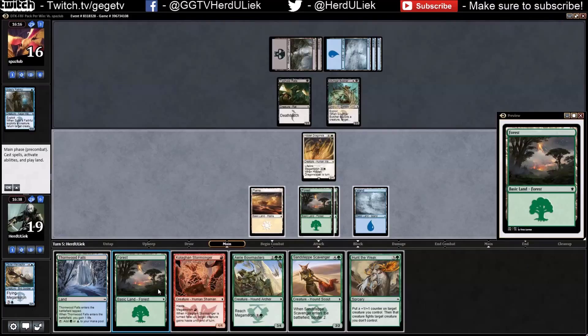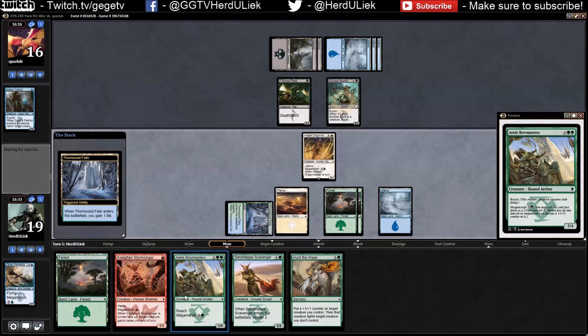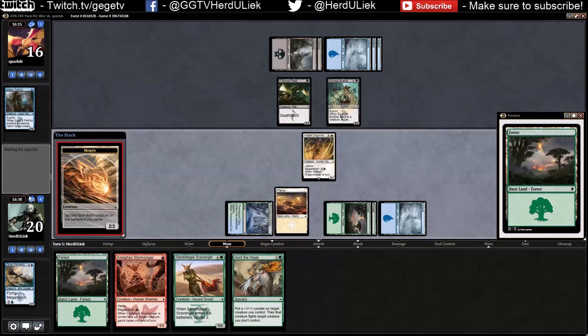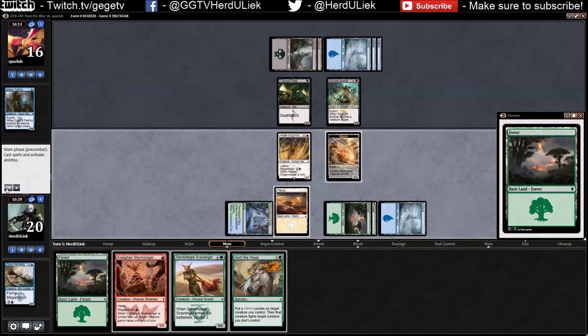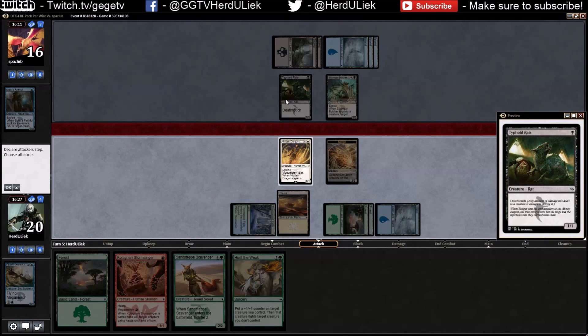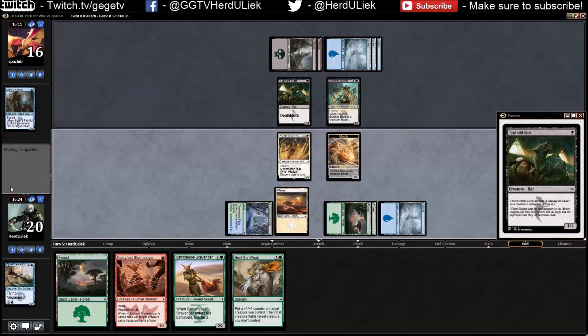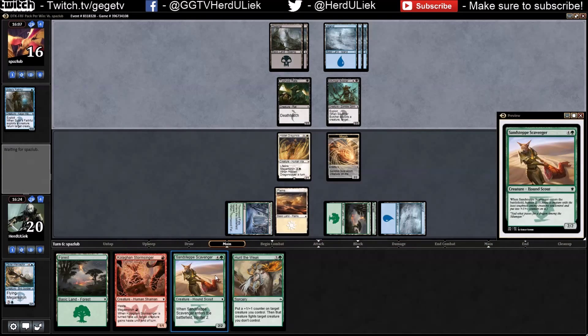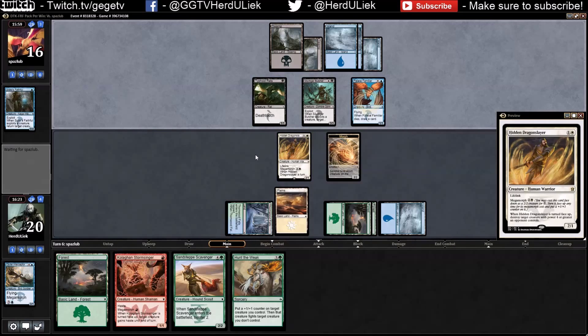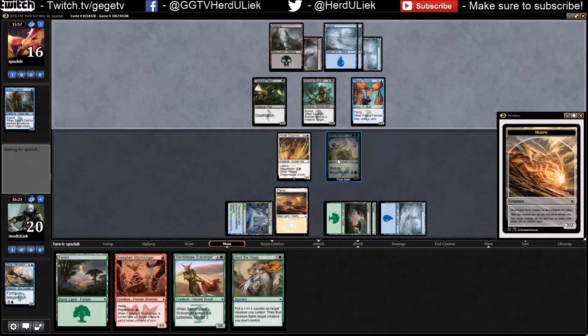I'm not totally sure about what I need to do now. Thinking about maybe taking this one out first. Casting this face down — and again this guy is freaking annoying. Maybe taking out this guy — no, I'll do that in two turns. Then I'll attack with this guy and gain some health.